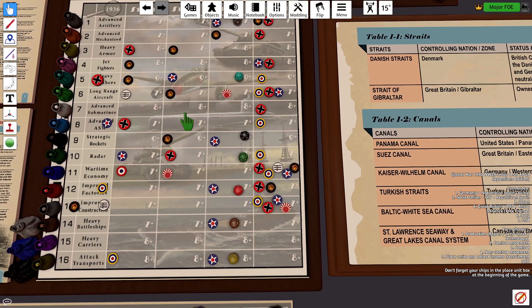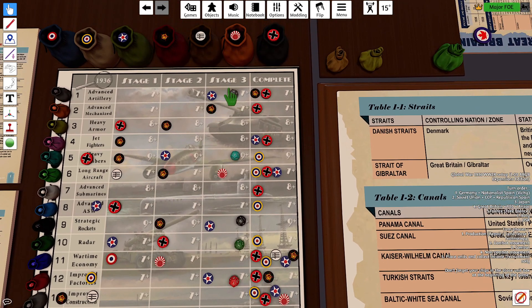Hey team, Major Foe here. January 1943, turn 14 for the US. Let's start with our tech rolls.